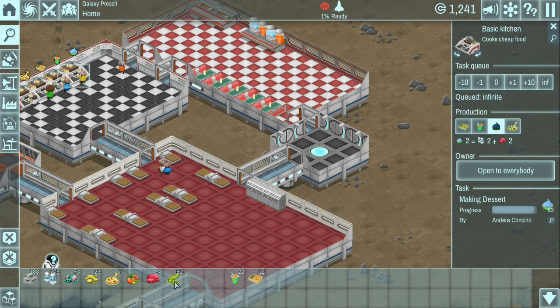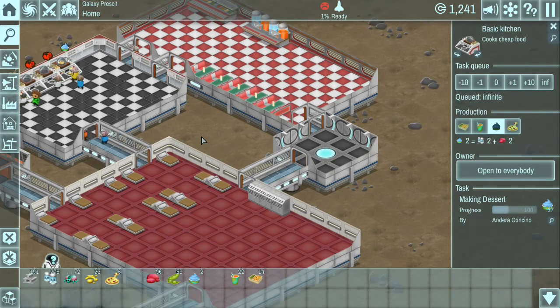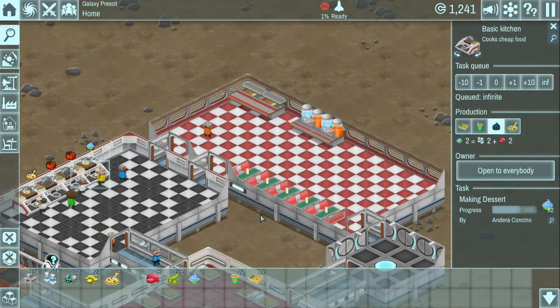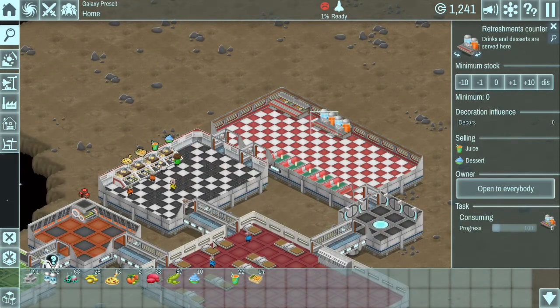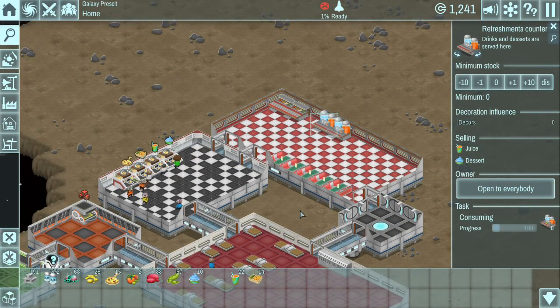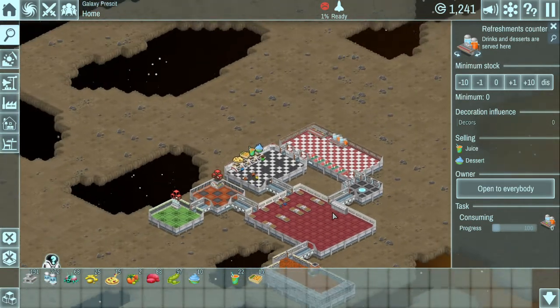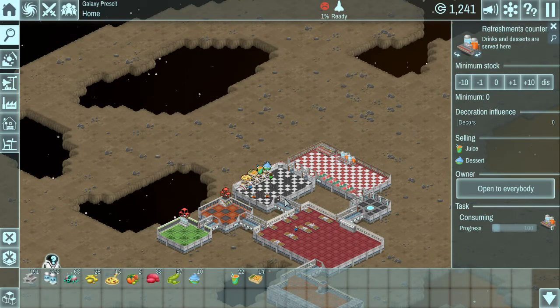It shows you that Andrea Cornsino is making dessert. We have 12 rations, a couple of pizzas already, 20 fruit drinks, and we're going to have some dessert being made as well. Our first desserts are down in the taskbar - as these people eat this dessert it will disappear from our taskbar. This guy would come over here to get either pizza or rations and come over here to get either dessert or drink. These guys are getting stocked up on food now.